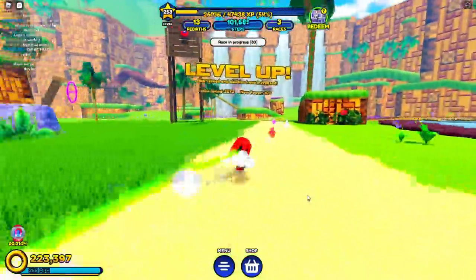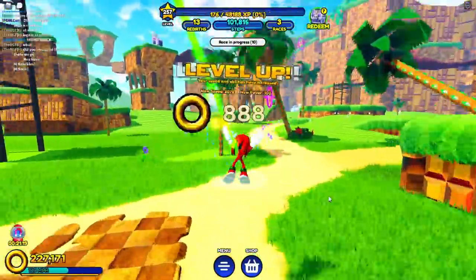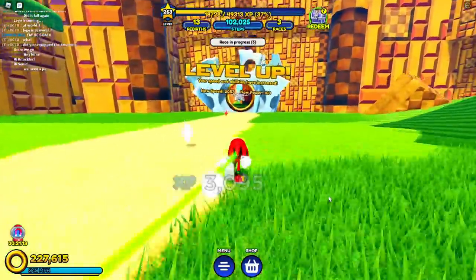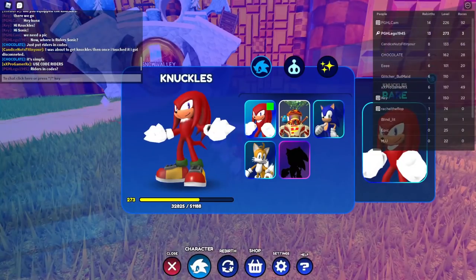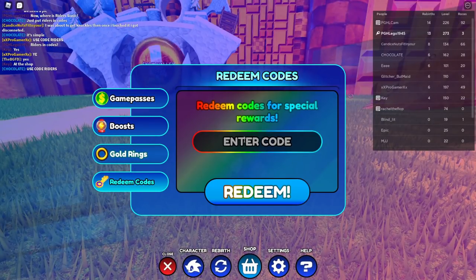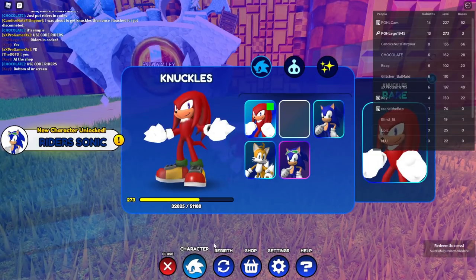Where can we find Rider Sonic, is the question. But we're right now playing as Knuckles — look how fast he is, just as fast as Sonic. Unbelievable. Also, there's Snow Valley. Is there a Rider Sonic in Snow Valley? I'm gonna ask that. You have to go to Codes? Riders — is that how you do it? Oh nice, okay.